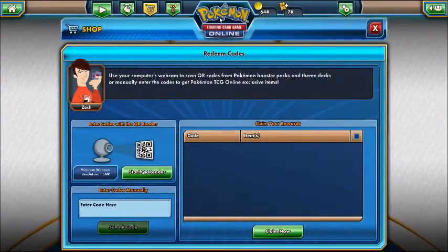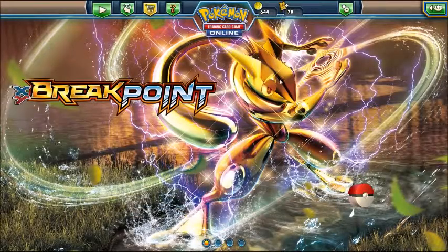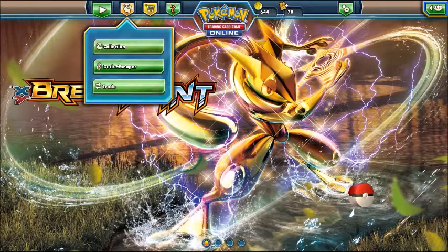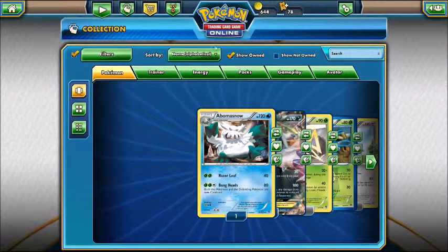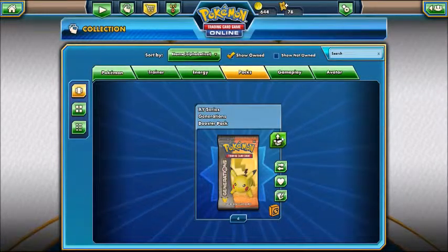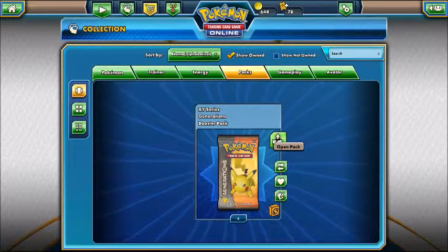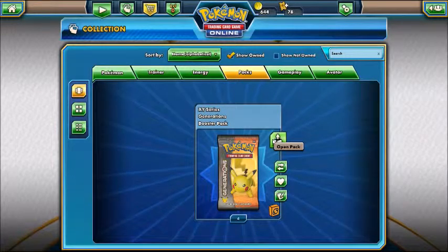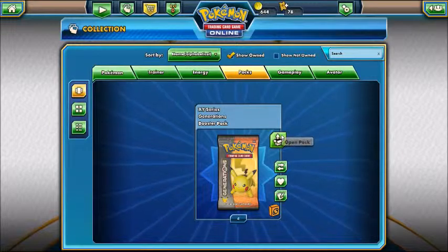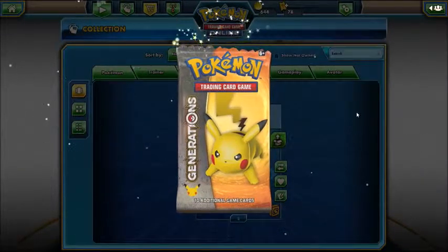We have four packs to open — look at that, that's pretty cool. That's why there weren't any code cards in the box; now I understand. We should have four Generations packs — we do. Hopefully we can get the secret rare bird card; I think it's Zapdos. There might be Articuno and Multirays as well, but I know for sure Zapdos. That's what we're on the hunt for.